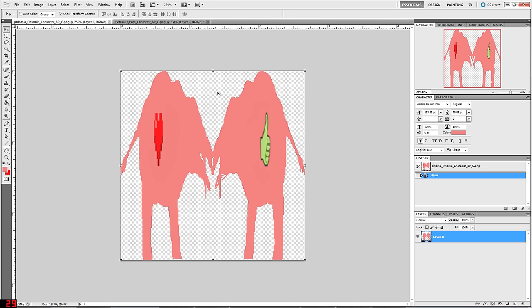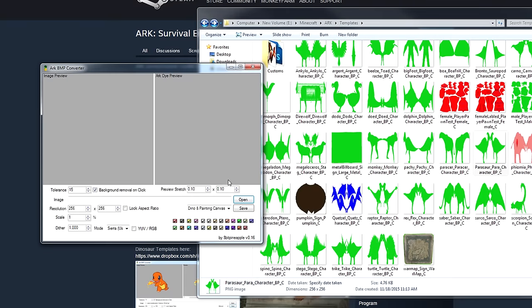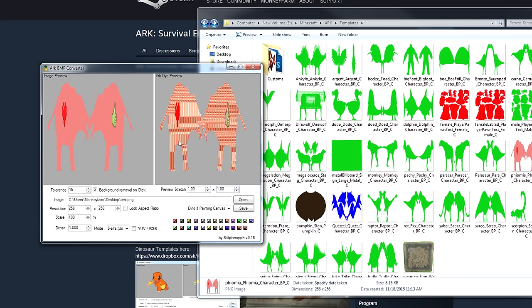Notice you have to save a .PNG file because everything outside of the animal part of the template is transparent, so you need to be able to save a transparent file. Once you have your custom template image file saved, you open it up in the program by clicking Open. I've opened up this test.png file and here is the image — this is how it's going to look in ARK if we keep it exactly as it is right now.